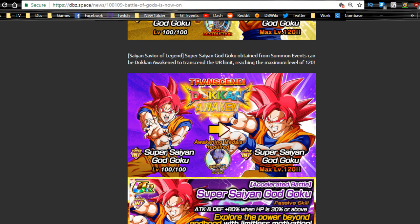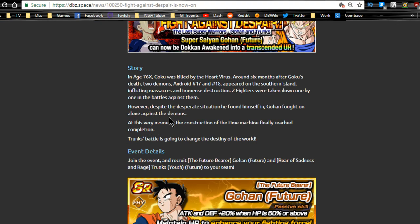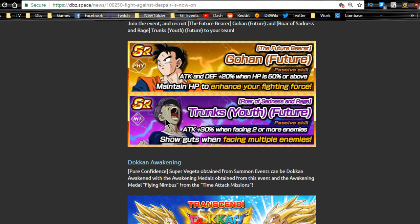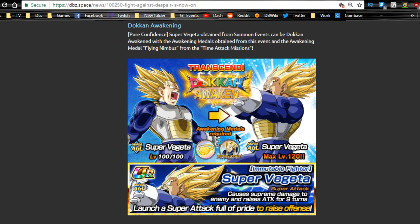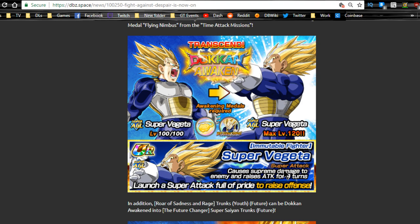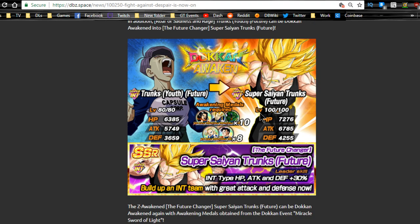I should probably go grind out some more Beerus medals for myself. The next event is the Fight Against Despair event. There's not a lot going on here — you have the Trunks Youth Future which Dokkan awakens into Super Saiyan Trunks, which you feed into other Super Saiyan Trunks from the future. You need the Vegeta medal to Dokkan awaken this Vegeta — he actually becomes decent support. This Trunks gets to super attack 10 then Dokkan awakens to Super Saiyan Trunks Future, so he can feed into any other Super Saiyan Trunks Future card.